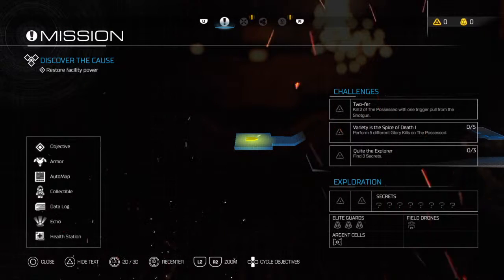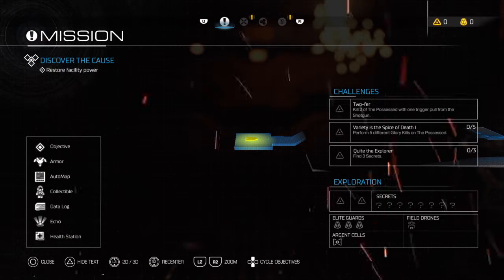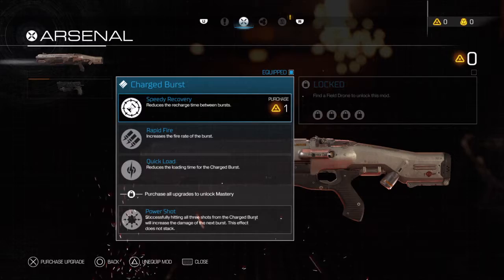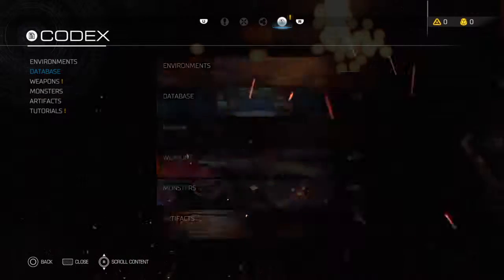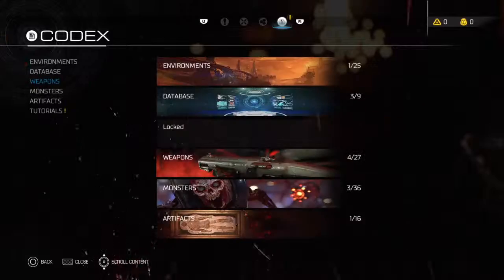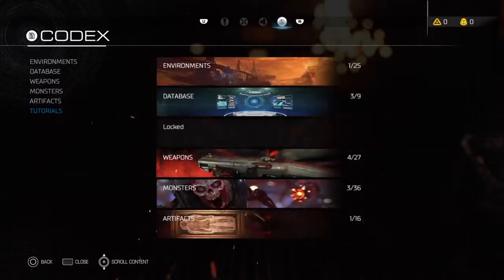As we go on through the game, we'll also be able to do more and more challenges, which will also enable us to level up our suit more. We don't have anything to upgrade the shotgun yet. Elite guards, shotgun, tutorials, mission challenges, Praetor suit - basically the stuff I already explained.